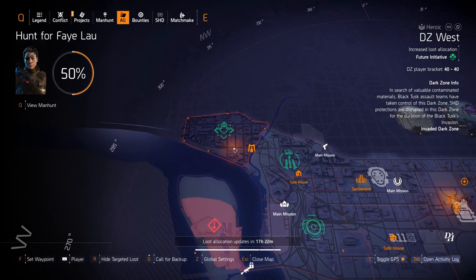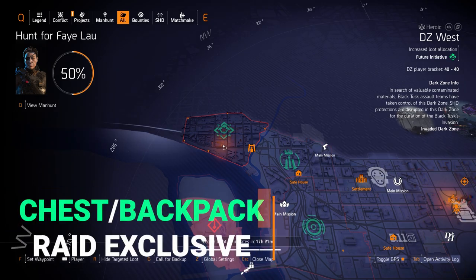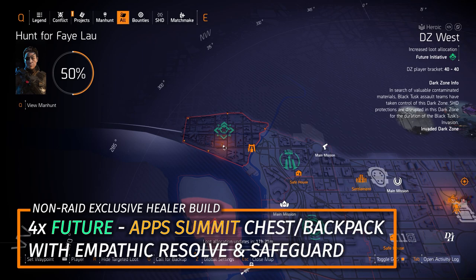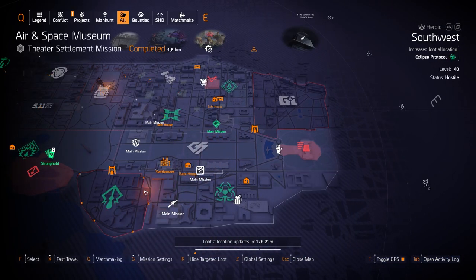Starting off with Dark Zone West, we got Future Initiative. It's a great healer gear set and it rolls with a skill tier so you can farm for it in the Dark Zones, but the chest and backpack are Iron Horse Raid exclusive. What I would do is get an Alps Summit chest piece or backpack with Safeguard on the backpack and Empathetic Resolve on the chest piece.